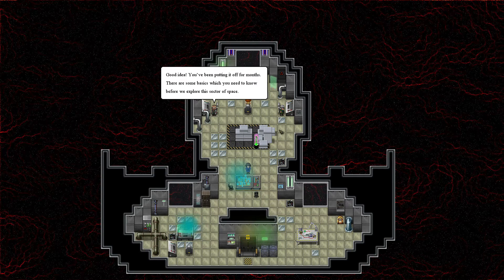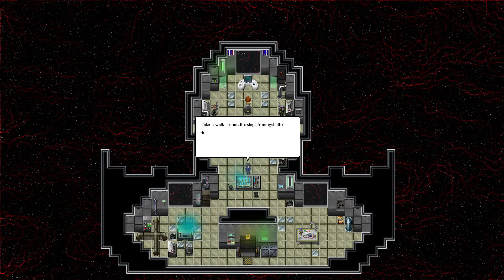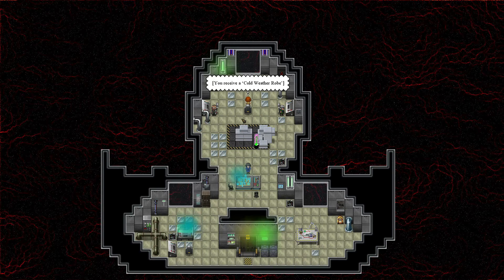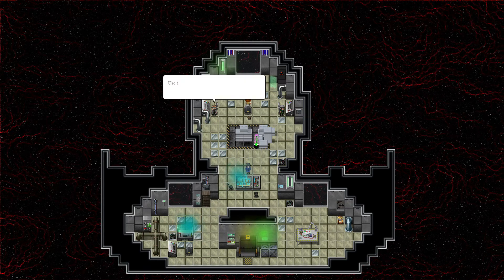There's some basics you need to know before exploring the sector of space. Take a walk around the ship - this is your tiny ship. I was going to pick memory bay - you can record your progress on other missions. There's also a wooden closet which you can... a wooden closet on my spaceship. Take this robe and put it on. Apparently I've been naked too.